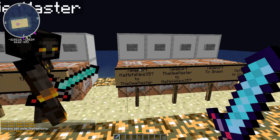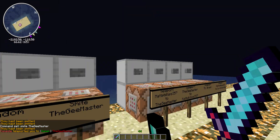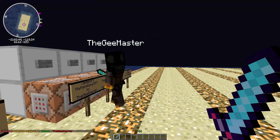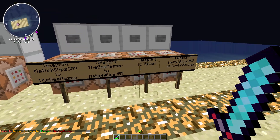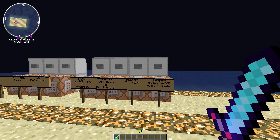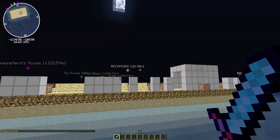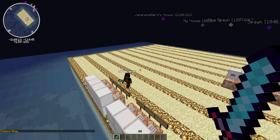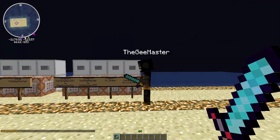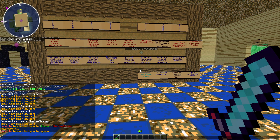You can teleport players to each other — for example, teleport maph357 to TheGMaster, or TheGMaster to maph357. You can also teleport to spawn, or teleport maph357 to certain coordinates — which for me are just out here.